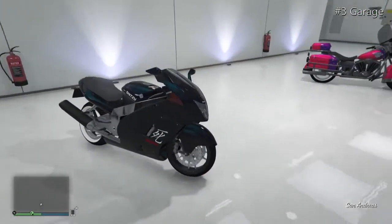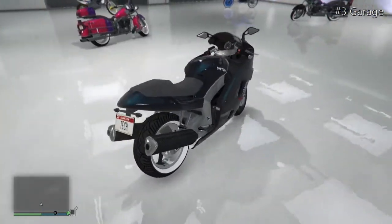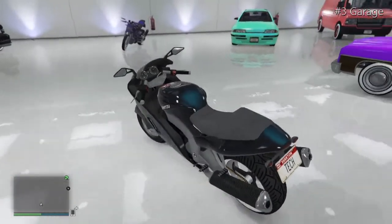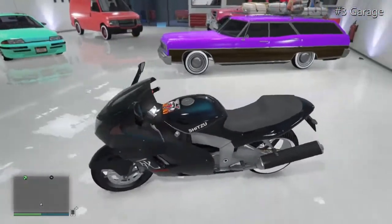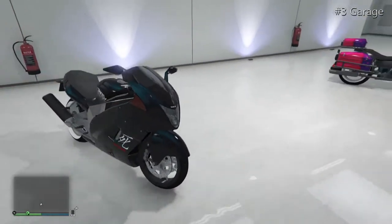Moving on to the Hakuchou — you can correct me in the comments if I said that wrong. This is a really fast bike with a North Yankton plate. What makes it rare is that it has a tinted front window, which you can't normally get on this bike.